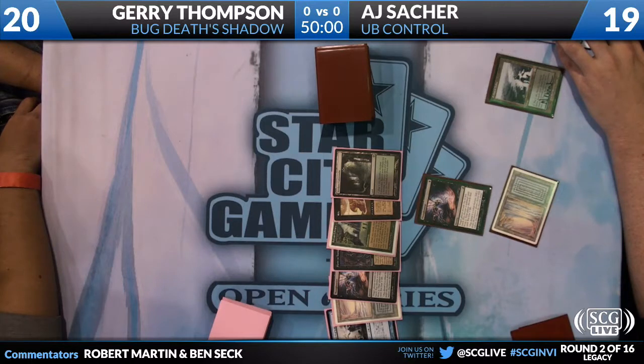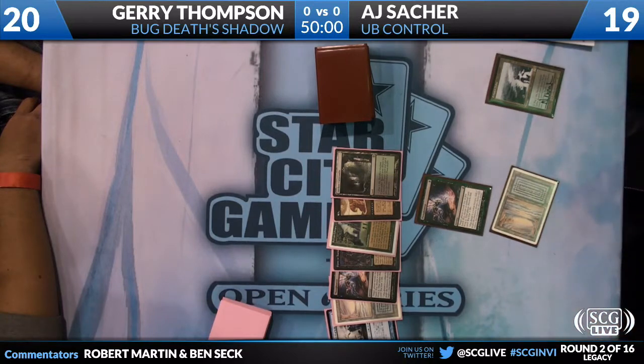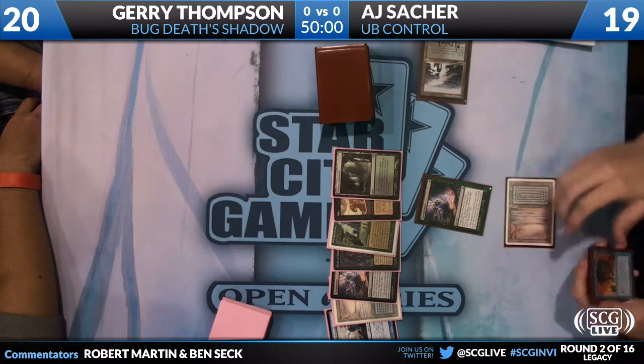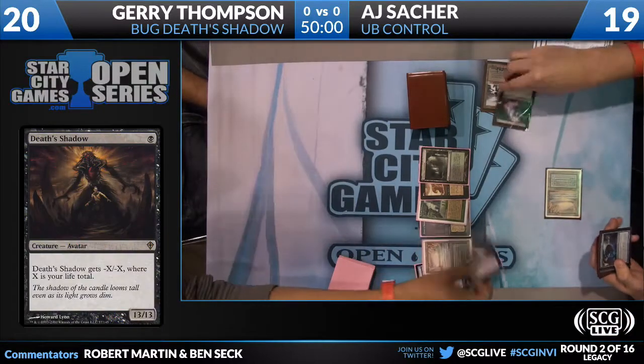Now, Death's Shadow is a 1 black creature. It's a 13/13, and it gets smaller for every life under 13. So it gets bigger as you get lower, which is nice. It was a creature that was not really ever used in Standard, but it's interesting to see when you have this ability to use so many cards that can do so much damage to yourself.